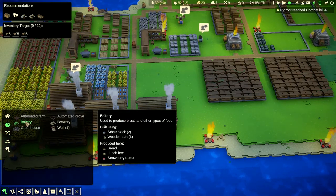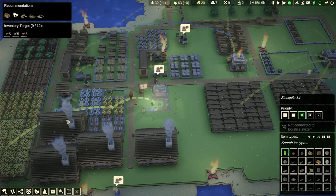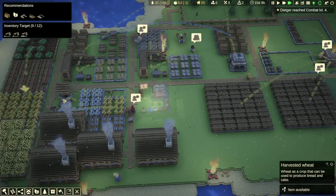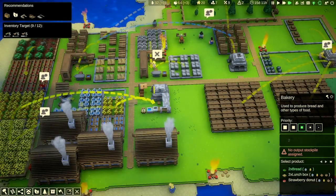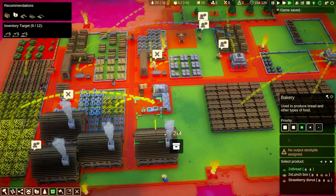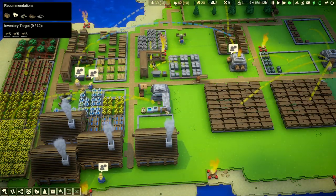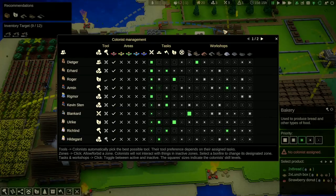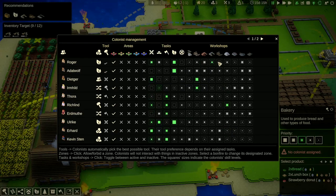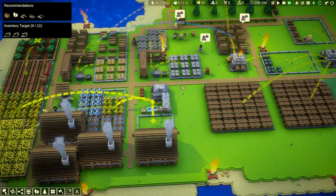A decorative bush was another brick unlock — not very exciting but nice to look at. Let's find the bakery — right there under food. Bakery is used to produce bread and other types of food. Let's put a bakery right here, connect both the wheat and water stockpiles for bread production, assign some colonists to it, and get that going.